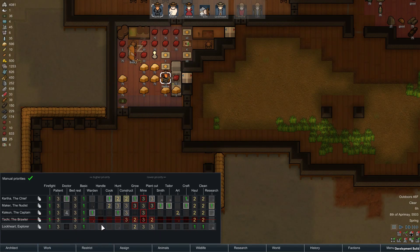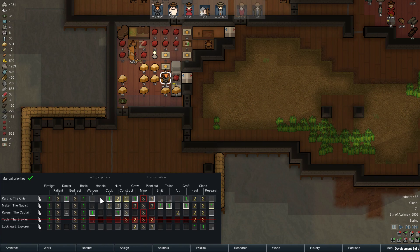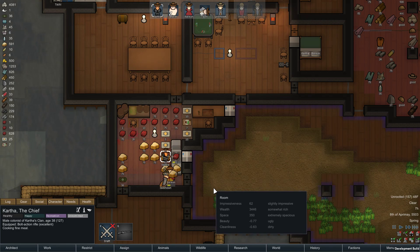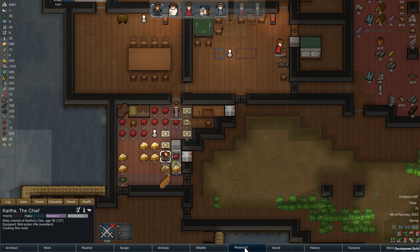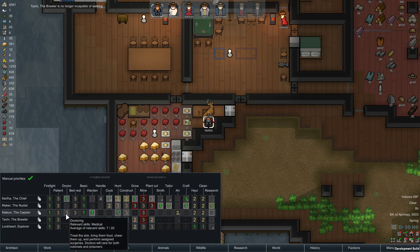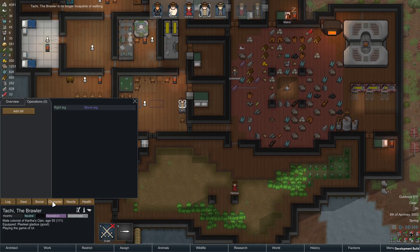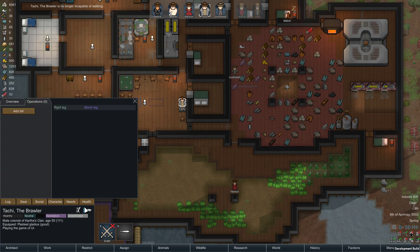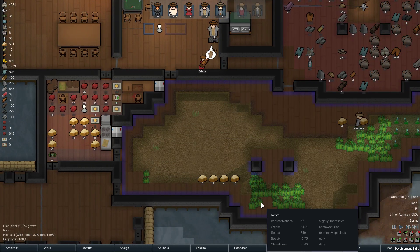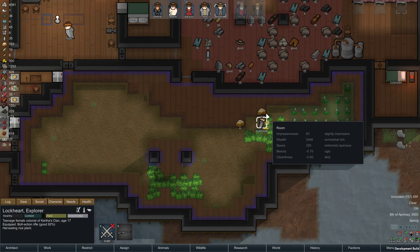Lockhart is a transhumanist as well, so he'll want a foot. There we go, done and done — no fuss. Mr. Brawler here now moves at an accelerated pace of 5.3. He can run, and we can just keep improving on him too. Lockhart, you're botching stuff over there — go away.